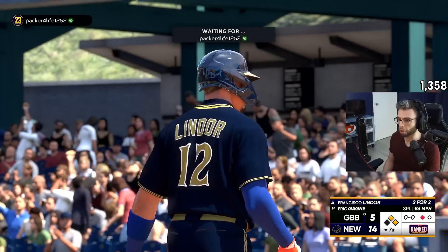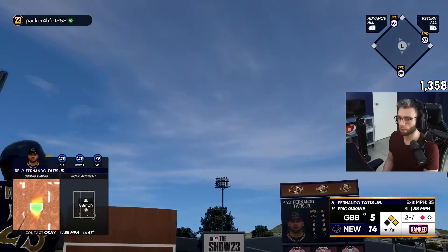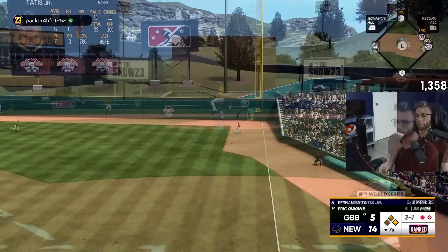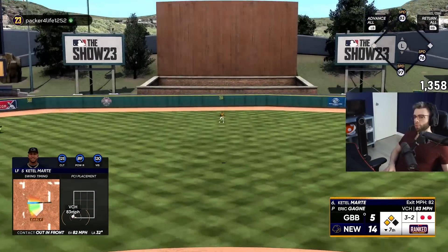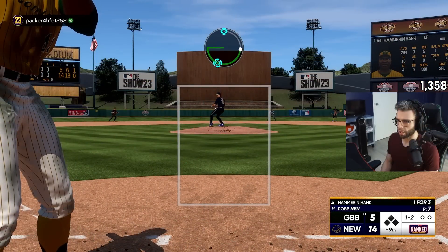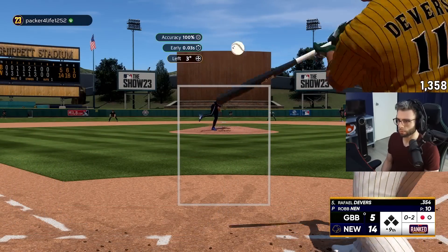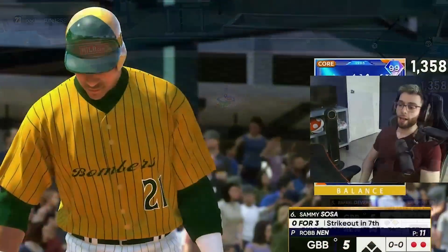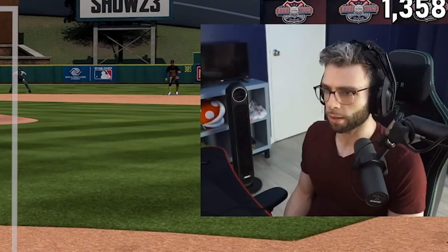Ball four! Lindor has put up the most fantastic at-bats today. He just sacked up and made the best pitch when he needed it most — just a beautiful front door slider. Let's finish it baby, come on. He's got five really good swings this game — five runs on Legends difficulty is not bad at all.